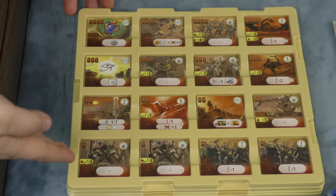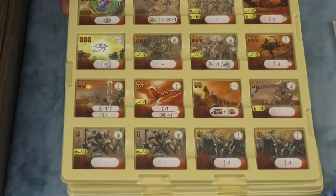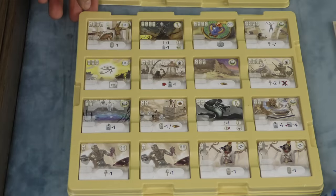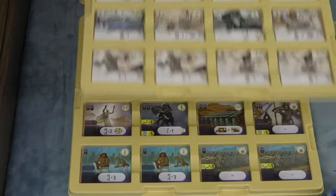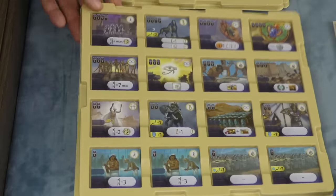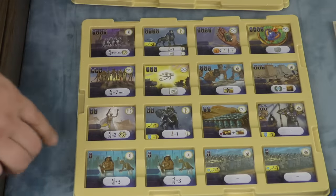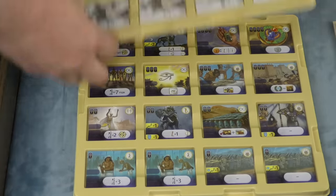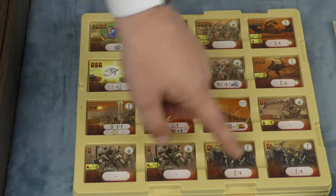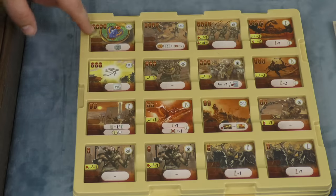There are four different color technologies in the game, and if you play with less than five players, you pick which colors you use. Red is attack technologies, white is upgrade technologies, blue is defensive, and black has to do with death. There are 16 tiles that come with each technology. These trays don't actually come with the game — they're in an upgrade kit — but otherwise you just set them on the board. There are 16 for each color, and they come in levels one, two, three, and four — four of each.